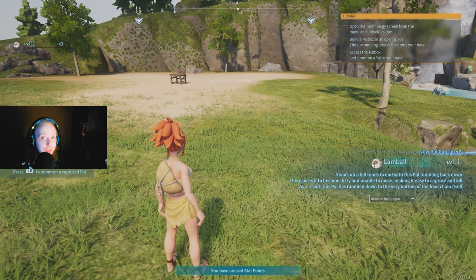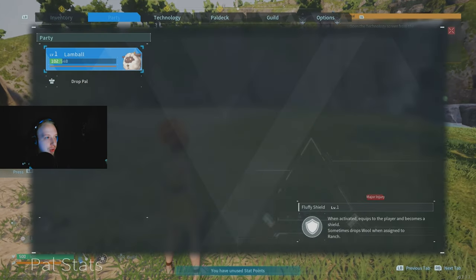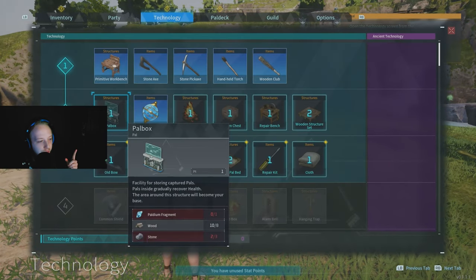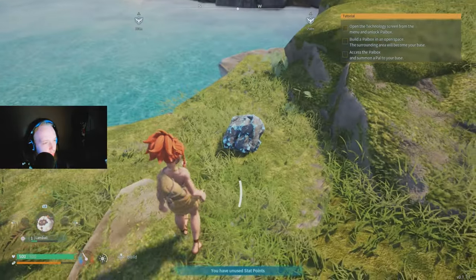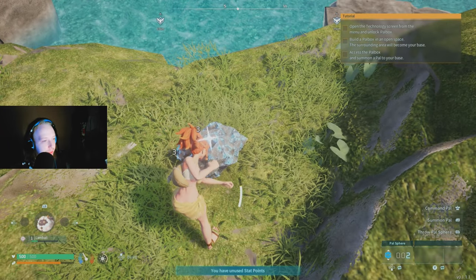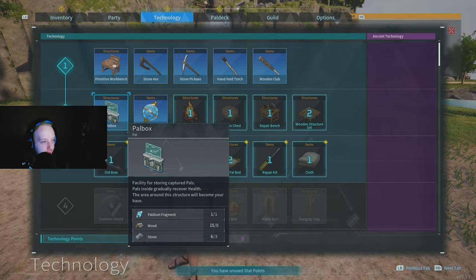There we go — we captured them. As you capture more of the same pals, you will gain extra XP, which is great. Now open the technology screen and unlock the pal box. You'll need paldium fragments, wood, and stone. Find one of those blue-black rocks, smack it until you have enough, get some wood too, then unlock and build the pal box.